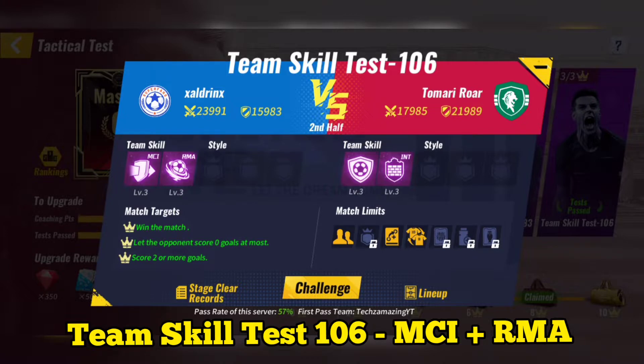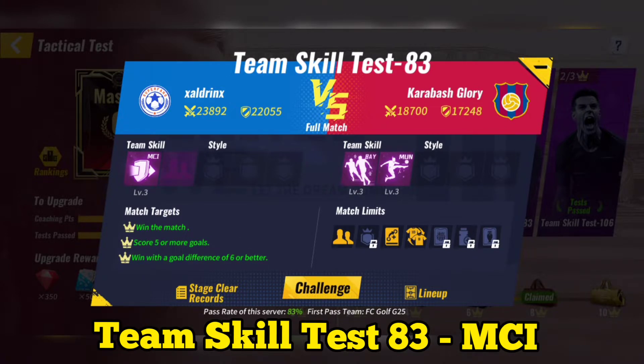Team Skill Test 83: Use Manchester City. You can either skip the match or play the match and make substitutions in the second half.